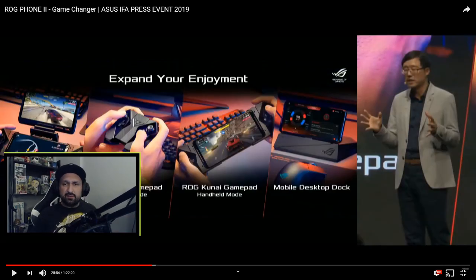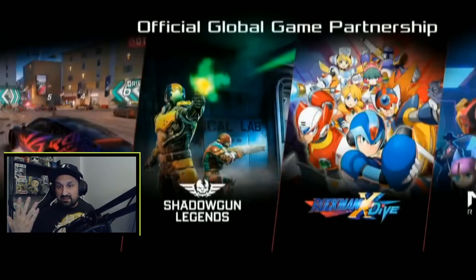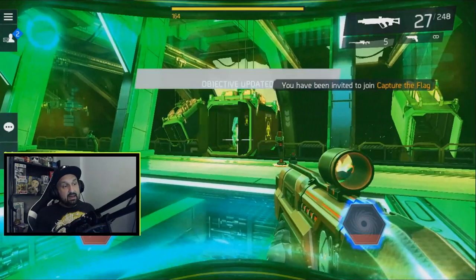Shadowgun Legends is such a great game — it needs to be discovered. People who try it will love it. They also showed a bunch of gaming gadgets: the Twin Dock for dual-screen gaming, the ROG Kunai gamepad that you can use standalone or attach your phone to in handheld mode, and a desktop dock. I can see the Scarlet Bundle with the Smoke Eater hat in the presentation — not sure if it's part of new cosmetic sets. Let me know in the comments if you spot anything.